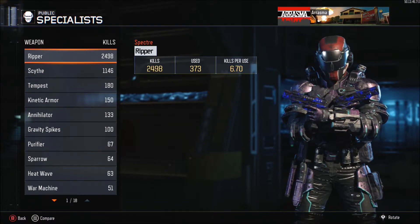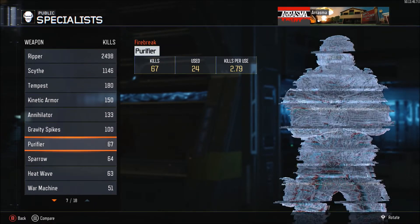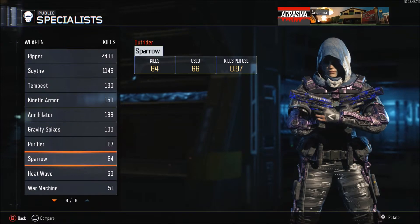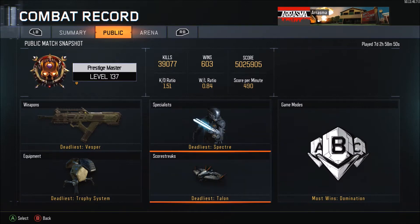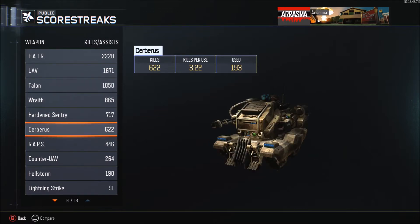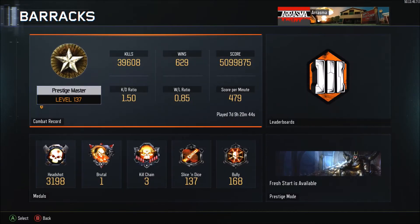The Specter looks so sick in the Geist armor. I have the Scythe but I don't have any armor for it — I wish I had a cool headpiece for that character. Jailbird and the Annihilator — I hated the Annihilator. Gravity Spikes has the Geist helmet on it. The Purifier looks sick too. There's the Sparrow, Heatwave, War Machine, Hive — I hate that guy — and Rejack, which I've never used. For scorestreaks, my deadliest is the Talon and Wraith.